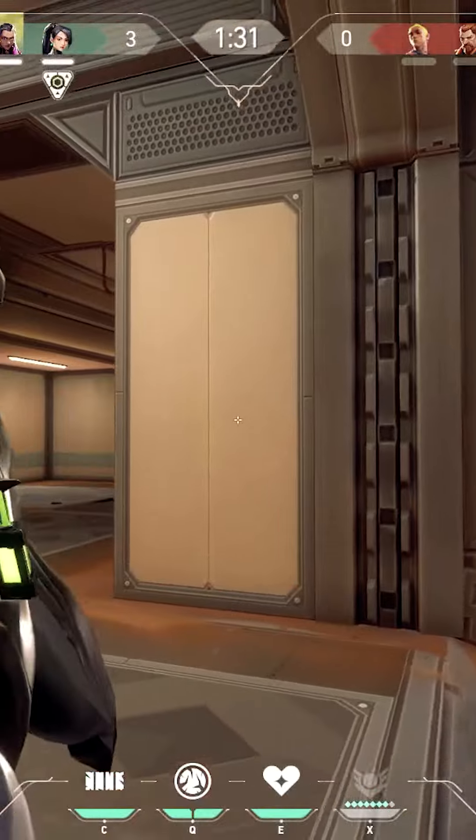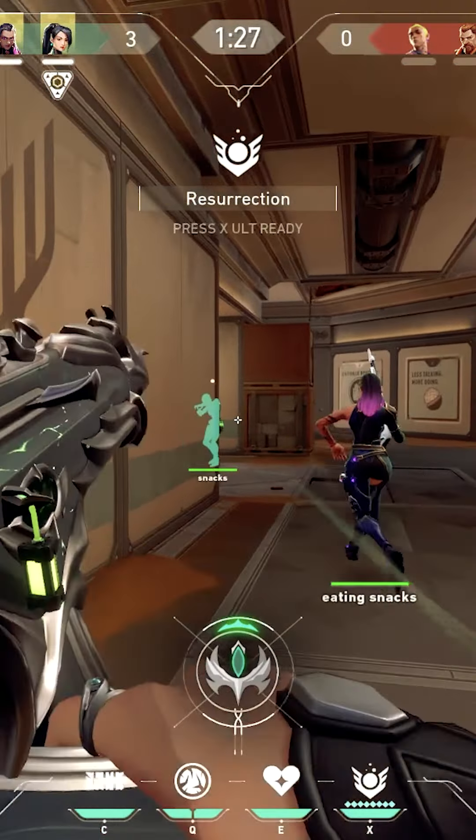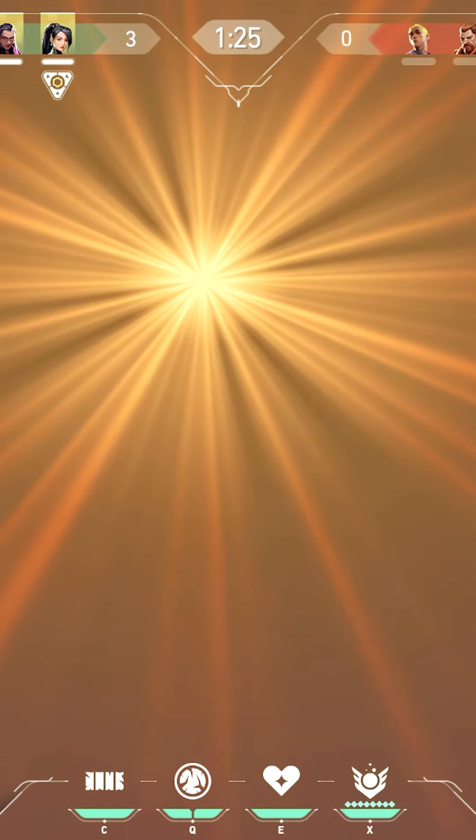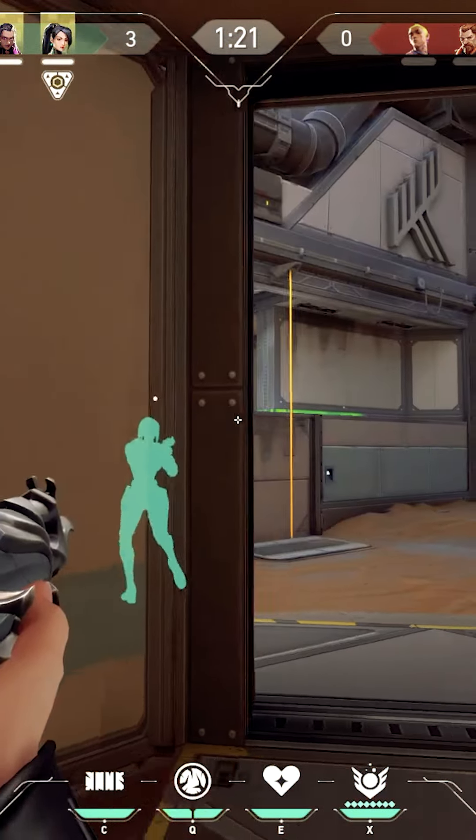As I push here I'm going to go ahead and aim the corner. It is Jett and we do kill her. So now it's currently a 4v3. I'm so blinded. My team is going to run through the door and I'm going to run through with them.